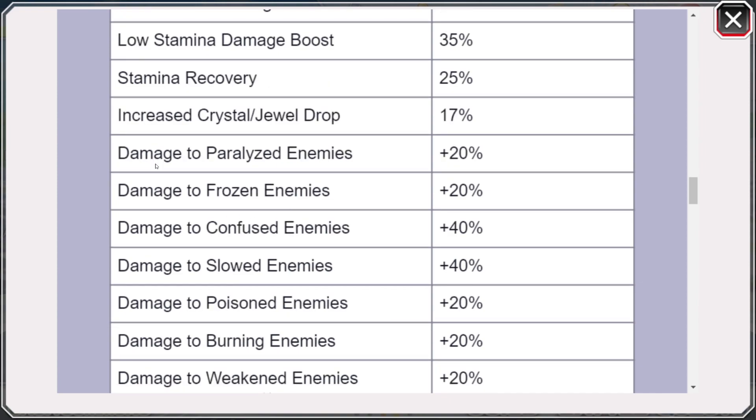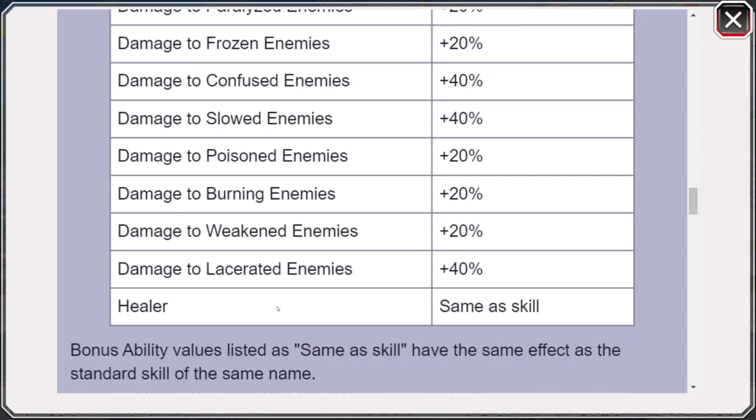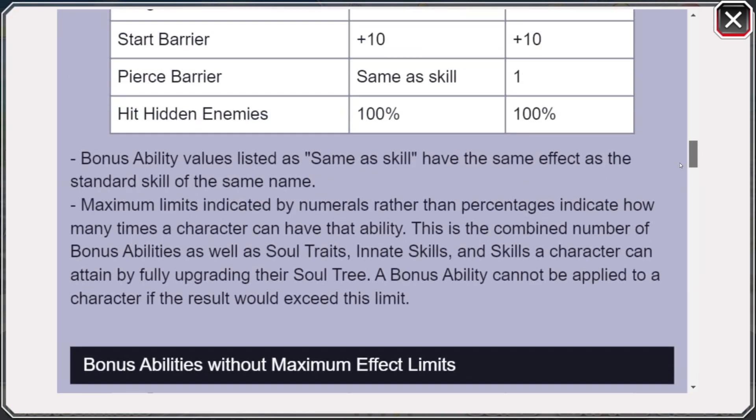Then we have Damage to Status Omen enemies, going from Paralyzed enemies all the way to Lacerated enemies. Some of them are 20% and some are 40%, so pretty cool stuff. And then the last skill is Healer, which is only useful on characters that can actually heal from SA2 — but even then it's a very small increase, so I really wouldn't recommend running Healer. So that's the list of skills you can put onto a character.